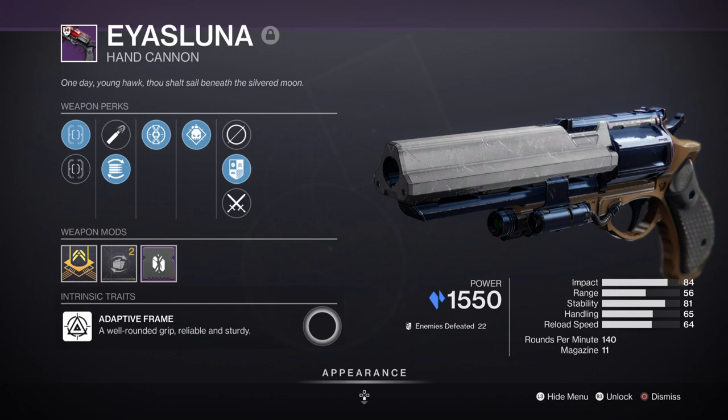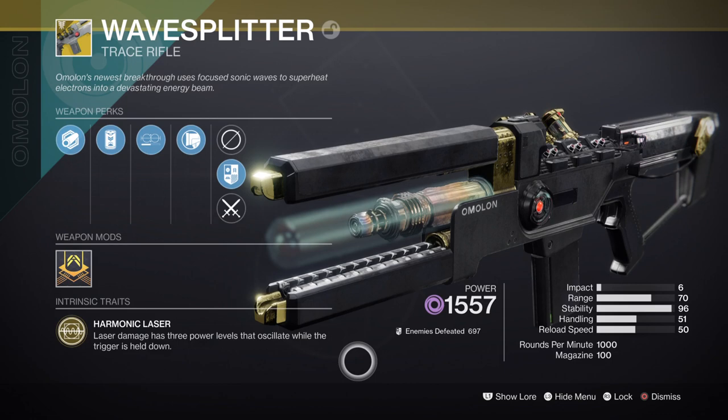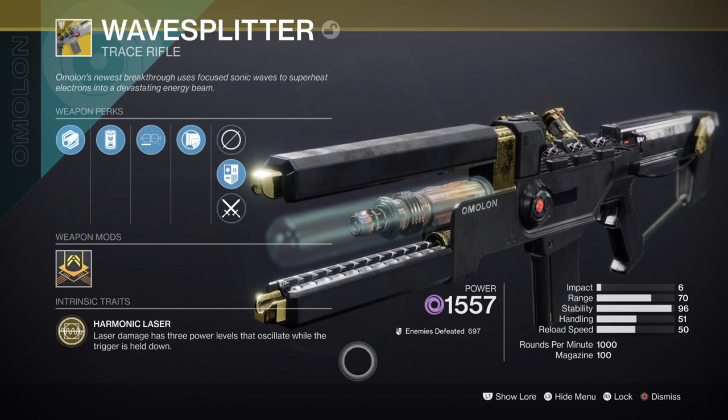Alternatively, the Eyasluna Lunar Hand Cannon is another great weapon to use if we want something harder hitting with a bit more range added to it. For our secondary now we have the Wave Splitter — and boy oh boy, I never thought the day would come when this weapon would finally become viable. It's odd as the weapon's exotic trait is interesting when you look at it first but seems also limited at first.